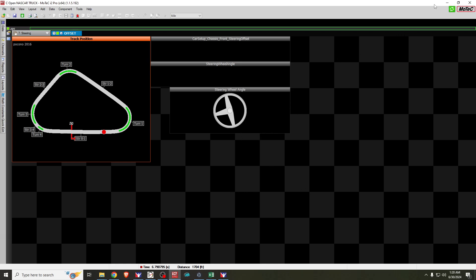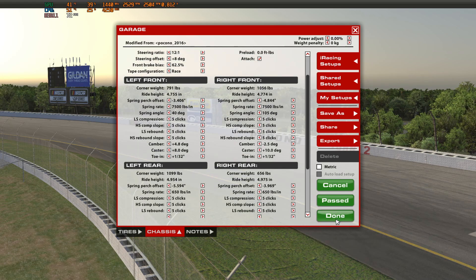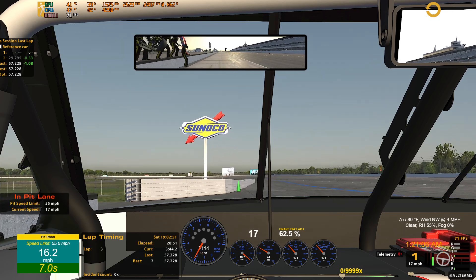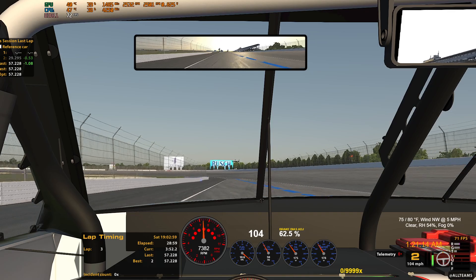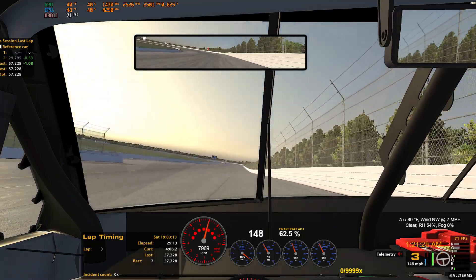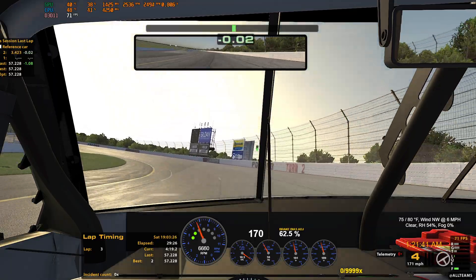Delete the telemetry file we just used — we're done with that specific file. Now we're going to go back out and drive one or two more laps with telemetry running to verify that our wheel is centered down the straightaway and our offset is correct. At the same time, we're going to record telemetry data to check our ride height data — we want to make sure that nothing on the truck is hitting the ground. We don't want the splitter hitting the ground and we don't want the rear side skirts hitting the ground.